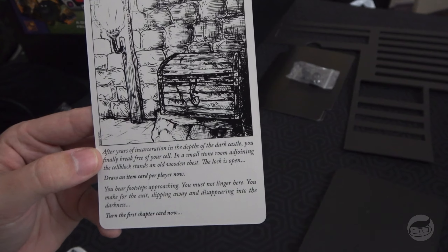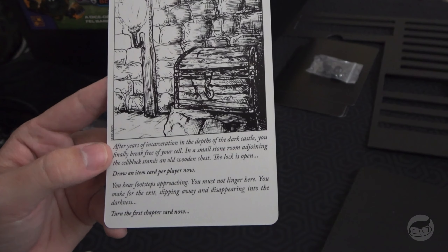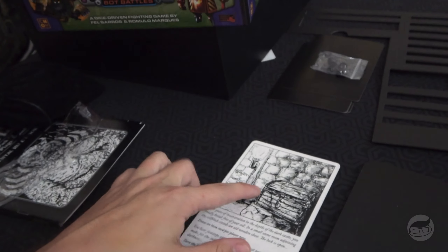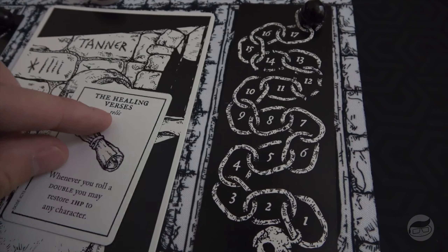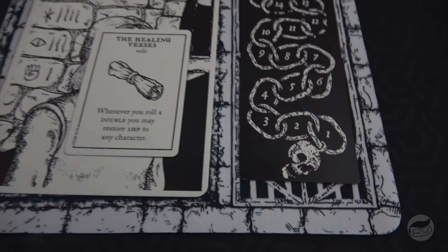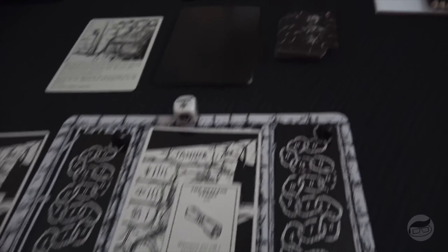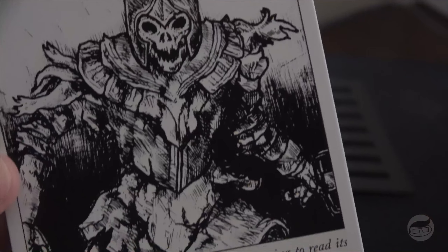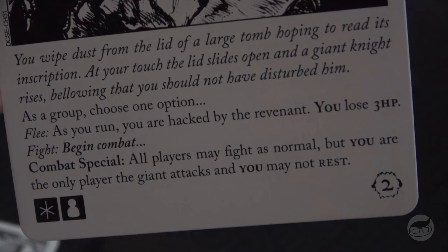After years of incarceration in the depths of the dark castle, you finally break free of your cell. In a small stone room stands an old wooden chest — the lock is open. Draw an item card per player. You hear footsteps approaching — turn the first chapter card. Tanner got some Healing Verses: whenever you roll a double, restore one HP. Miller got an Infested Cheese Wheel: discard to restore one health. We got some healing going, which is beneficial.